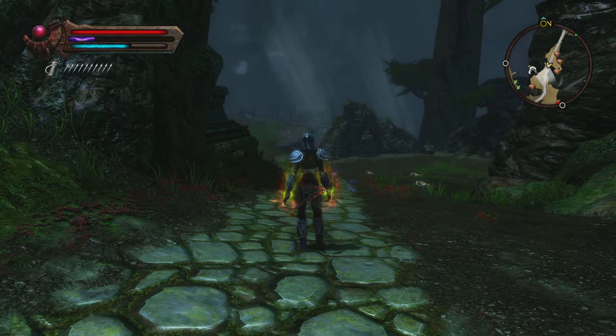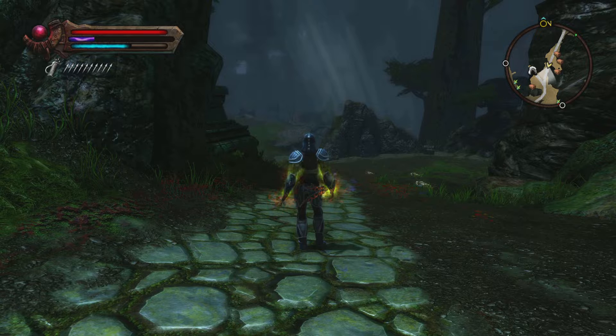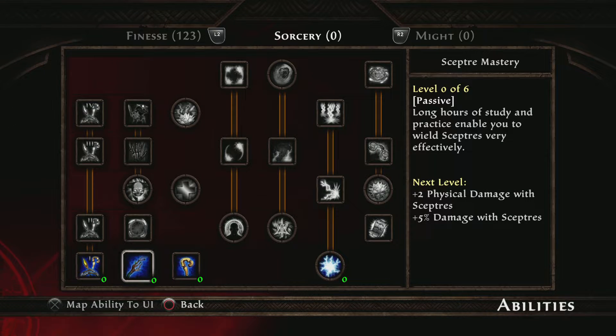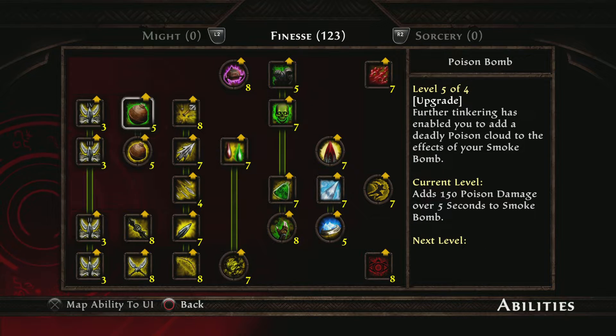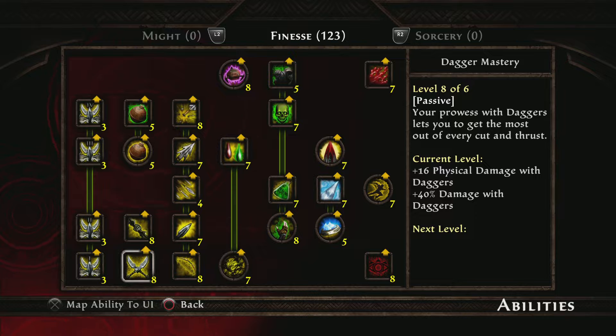Every different playstyle is always going to differ in terms of its abilities more so than its skills. Within the finesse tree, I went through everything from the Assassin's Art all the way up to Precise Weaponry. I'm using both faeblades and daggers — mostly daggers when I want to go into stealth mode and do those really cool sneak attack camera sequences, similar to what Skyrim does. It's one of the best things about being a pure rogue in Kingdoms of Amalur.